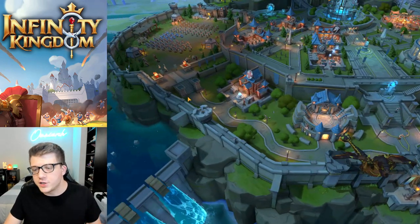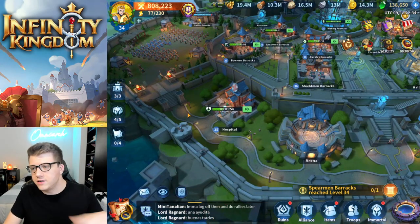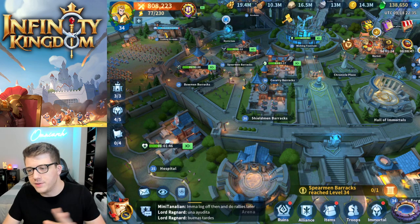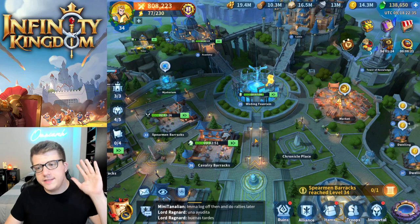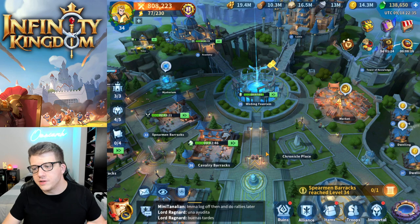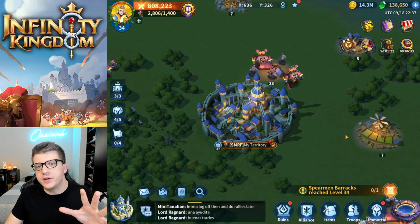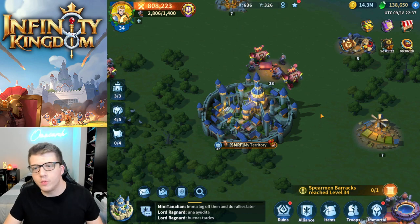The same goes for the hospital — if you have wounded troops, which you likely will from fighting gnomes out in the world, you want to heal those and also train more troops. If you've maximized all of these timers and gotten all the helps from your Alliance, there are still a few other resources to manage effectively. The next few resources mainly have to do with your troops and how you'll use them out in the world. The first is AP.